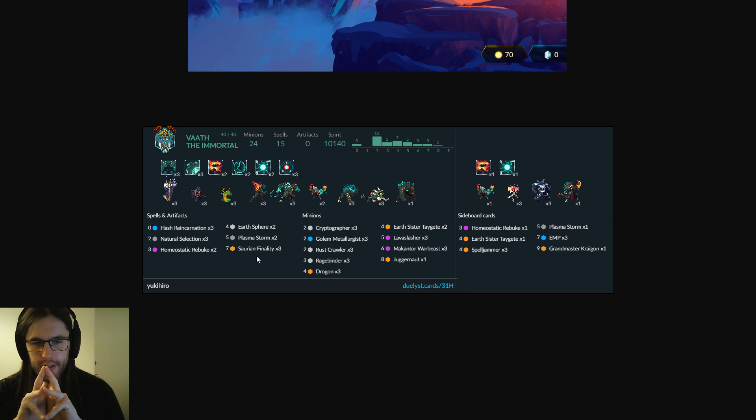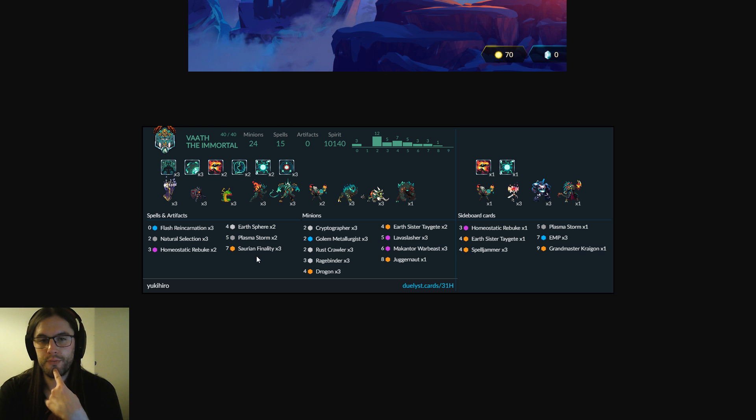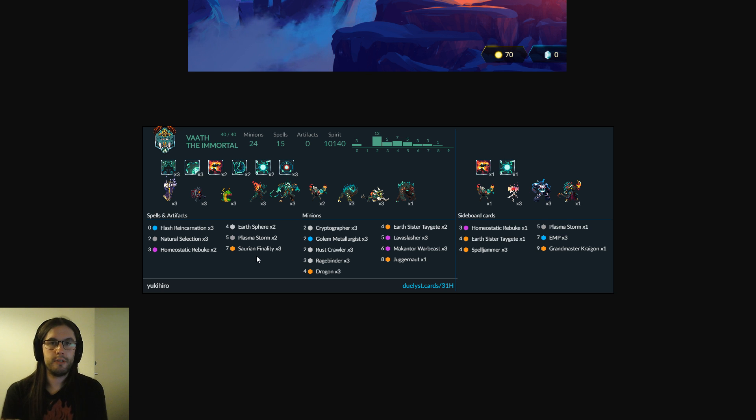There's only two Homeostatic Rebuke — I'm guessing this is because it got nerfed and isn't quite as efficient anymore. But there's a full playset of Drogon, and so this is moving back towards the old midrange Drogon Vaath, the sort of deck that would play Silhouette Tracer, where for a while Vaath was all about the Drogon combo. You'd use Cryptographer and sometimes Adamantite Claws to get your general up to being huge, and then you'd go Flash Drogon, BBS, Cryptographer, BBS, and kill your opponent. And this deck can still do that — you can make Vaath very, very large very, very quickly. Drogon stacks well on top of a Saurian Finality.